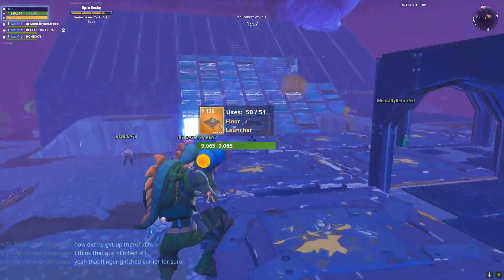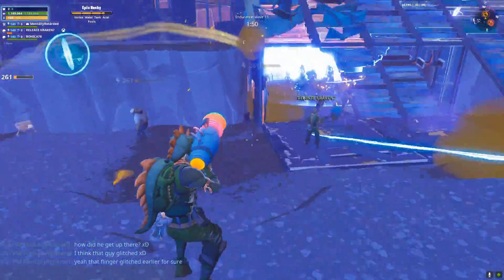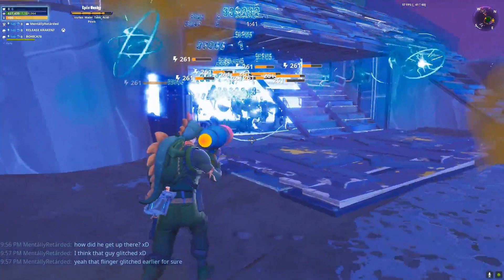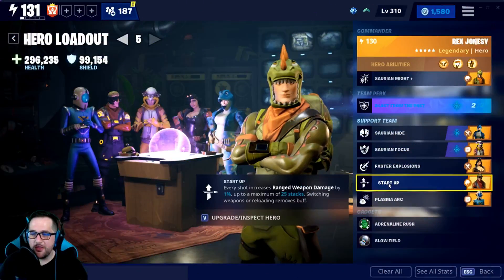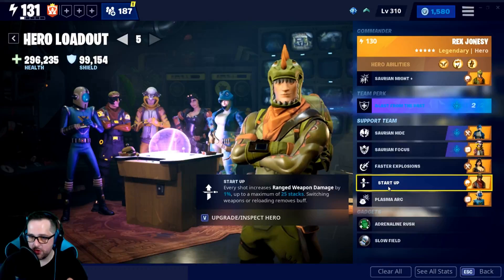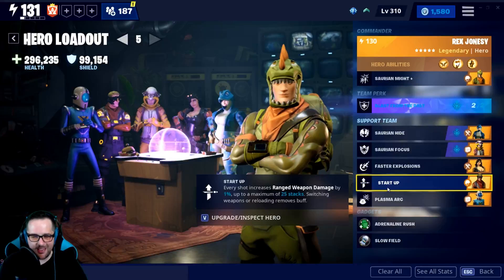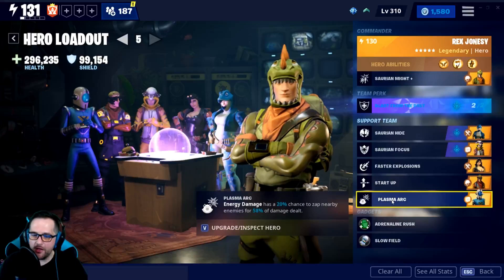So it ends up being a ridiculous amount of damage, plus it doesn't lock you into just assault rifles or just snipers — you can use any weapon and still get the benefit from it. Rex — I really wish he had ground pound but it is what it is. Saurian Hide is just for the perks. Now here's where I was experimenting. Faster Explosions isn't necessary but it's pretty good. Since you have 43 shots and no reload, Startup should technically work — I think it does. It's really hard to tell because there are a lot of numbers that come up at the same time when you shoot this thing.